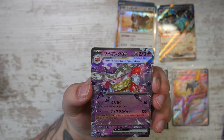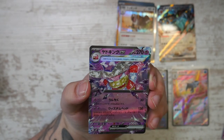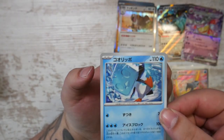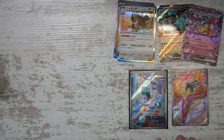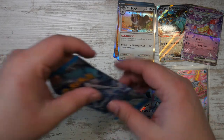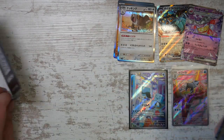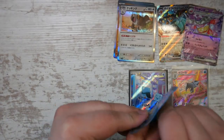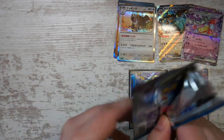Our first Terastalized EX card — we have the Slowking. I was correct, I wasn't sure there for a second. We have another Eiscue as well. One more Art Rare still to come, and then of course our Super Rare. We are getting through the last packs on this side.